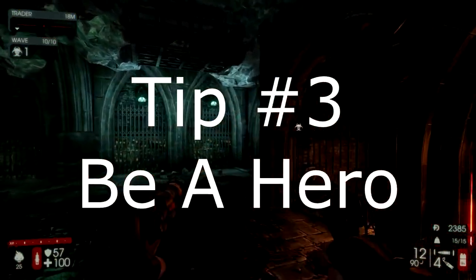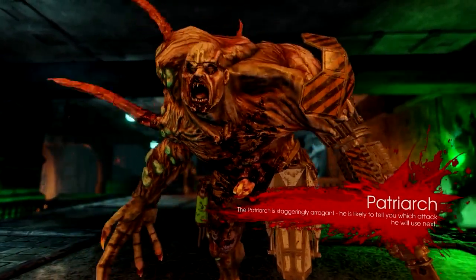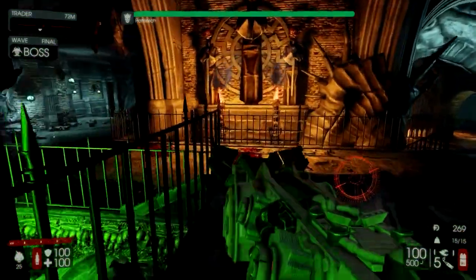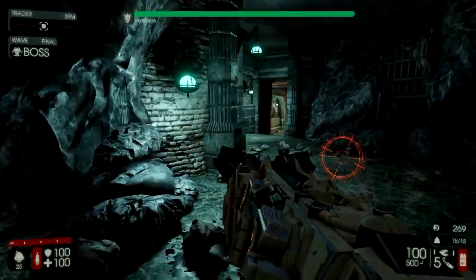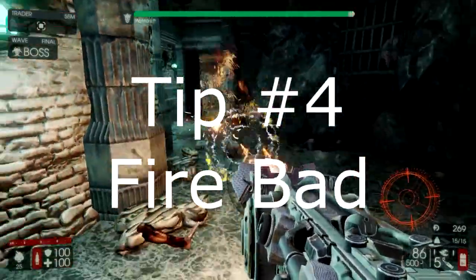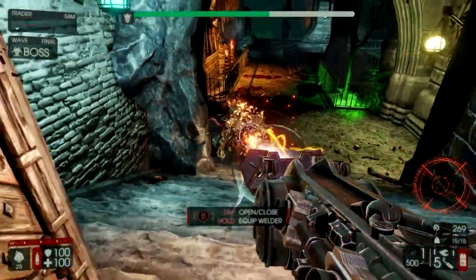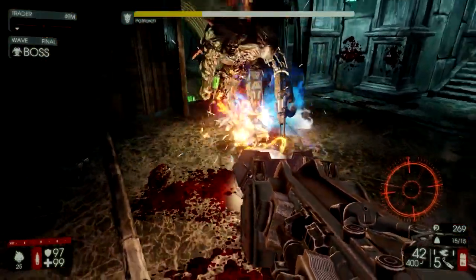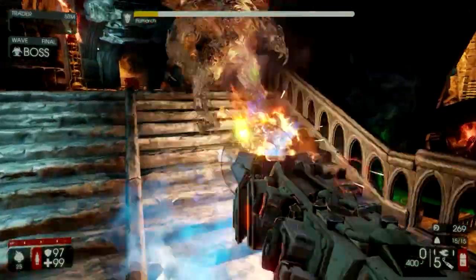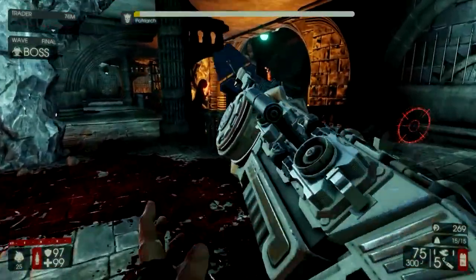The third tip is watch out for your teammates. With nearly any Firebug weapon, you can easily keep zeds off teammates, as fire will cause most zeds to panic. This is really useful for demos and sharpshooters — you can throw a molotov at their feet or light a fire near them and keep away crawlers or stalkers. The fourth tip is don't attack large zeds. Keep your flames away from Scrakes and, to a lesser extent, Flesh Pounds. Fire doesn't hurt big zeds much, and it's more likely to cause them to rage towards your team, creating an additional problem.